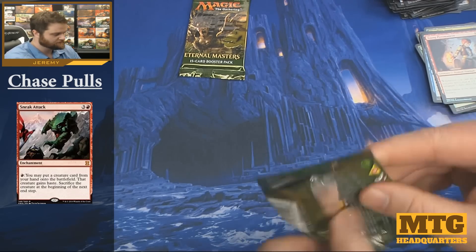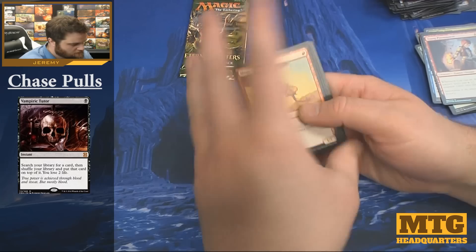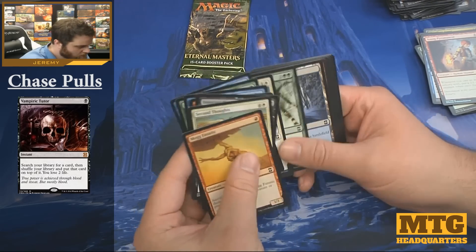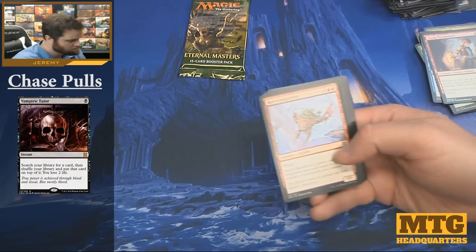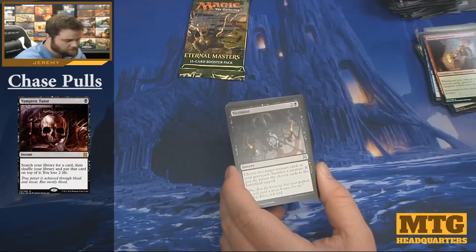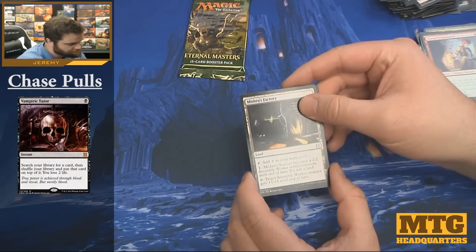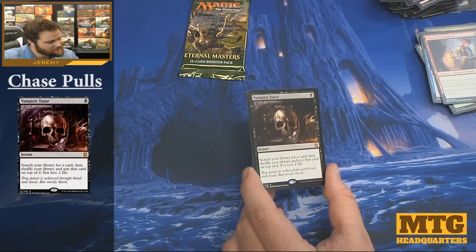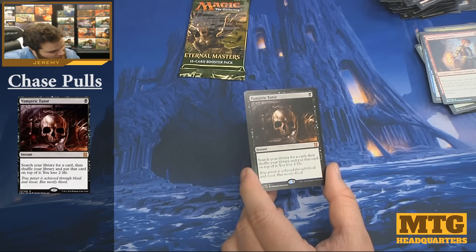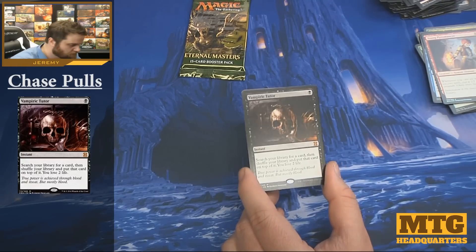Two packs left — come on, let's finish strong! Battle Squadron, Victimize, Mishra's Factory, and a Vampiric Tutor — that's a solid mythic, I'm all right with that. Search your library for a card, then shuffle your library and put that card on top of it. Costs two life. A foil Mother of Runes — that might be actually pretty spicy too.